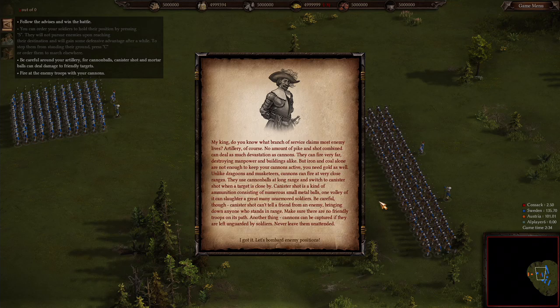'My king, do you know what branch of service claims most enemy lives? Artillery, of course. No amount of pike and shot combined can deal as much devastation as cannons. They can fire very far, destroying manpower and buildings alike. But iron and coal alone are not enough — you need gold as well. Cannons can fire at very close range too, using cannonballs at long range and switching to canister shot when the target is close. Canister shot consists of numerous small metal balls — one volley can slaughter many unarmored soldiers, but it cannot tell friend from enemy. Never leave cannons unguarded or they can be captured.'